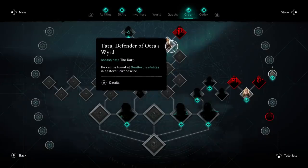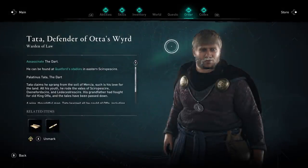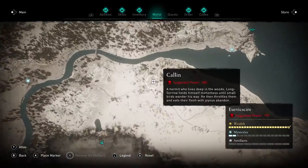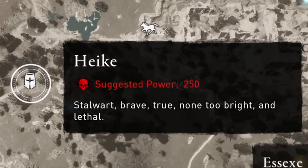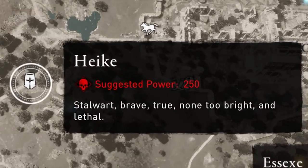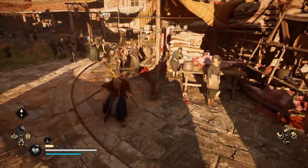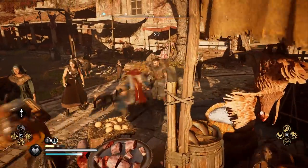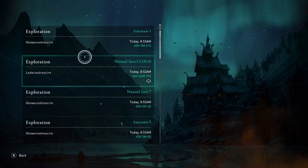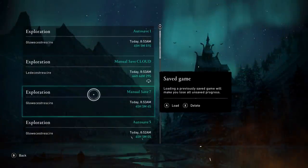This involves going after those zealots and order members I mentioned earlier. They're an incredible source of runes, if you're prepared for a tough fight. They'll each drop one rune when they die, but with a set number of them in the game you'd think there's only a set number of runes — that is wrong. You can do one simple trick to farm runes off them: save the game right before you kill them. Then, if you don't like the rune, reload your save and it'll be a completely different rune.